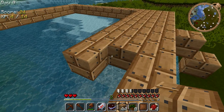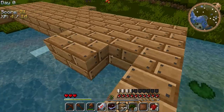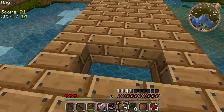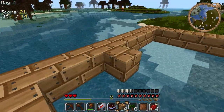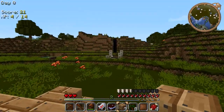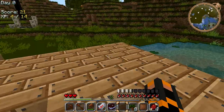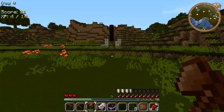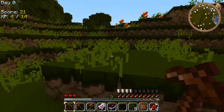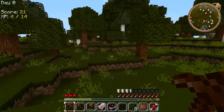Oh yeah, I forgot to tell you - the texture pack we are using is the Voxel Box texture pack. I think it looks quite good. It makes it feel more like a mod pack than just mods, because with all this it feels a lot more different. Like the obelisk - the pillars around it, they're pillars that are in normal Minecraft, like half stone blocks. They look very cool.